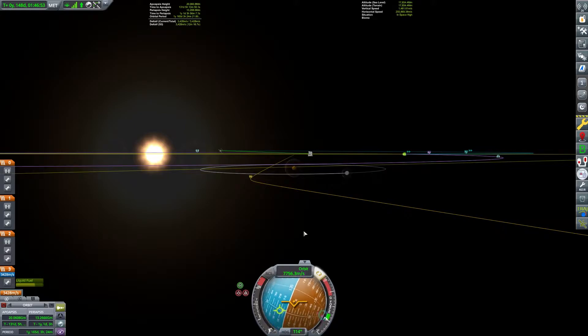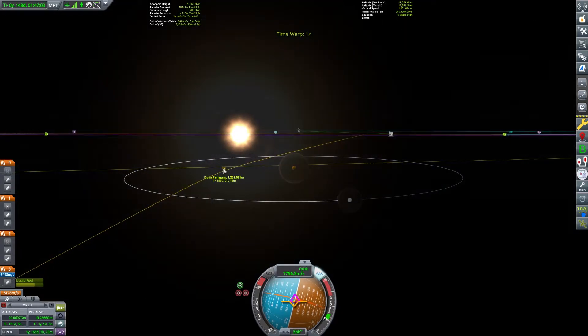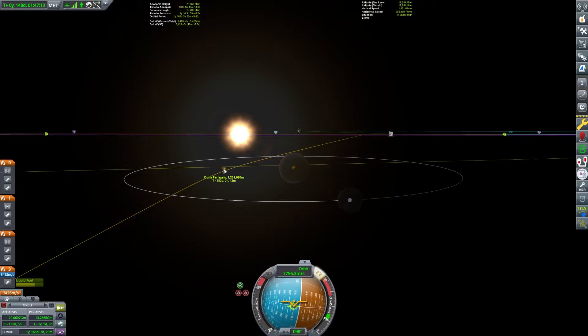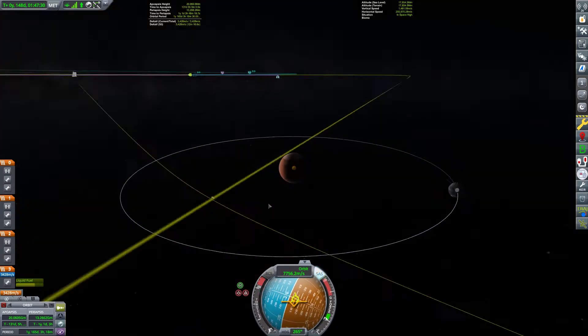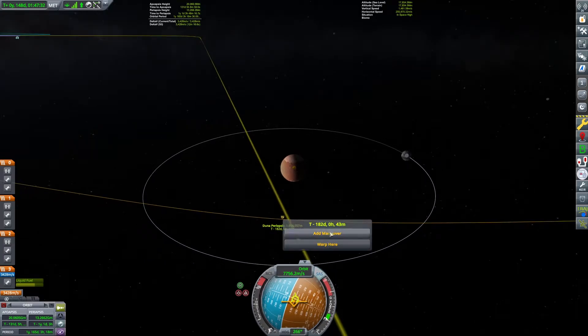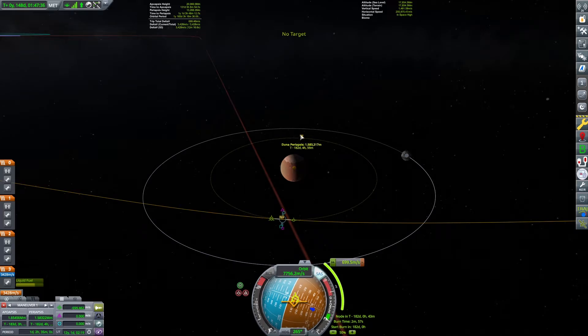The closer we can get when we pass by Duna, without actually entering the atmosphere, the more efficient it is for us to slow ourselves down from interplanetary speed to orbital speed. What we want is to put ourselves about 1,600,000 meters above the surface. This will give us an orbital period of about nine hours, which will allow us good coverage of all of Duna without being too far away, or getting so far out that we put ourselves in danger of mucking about in Ike's orbit.